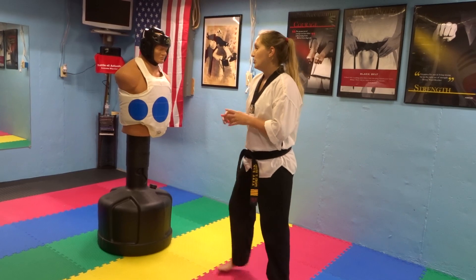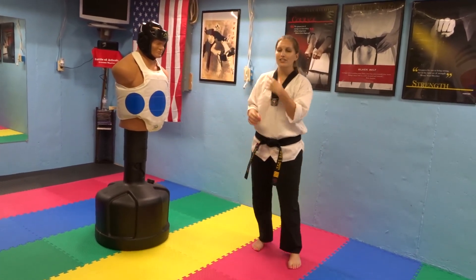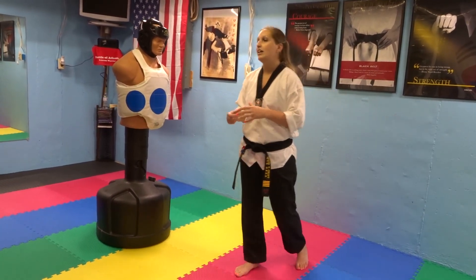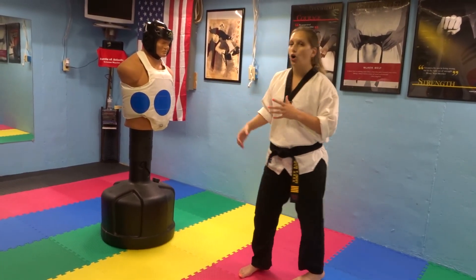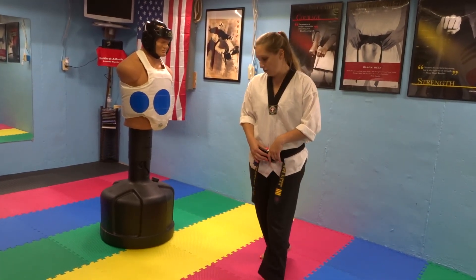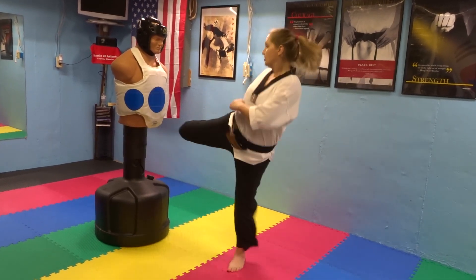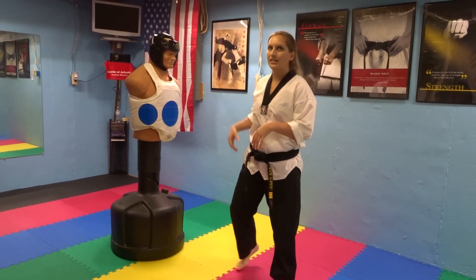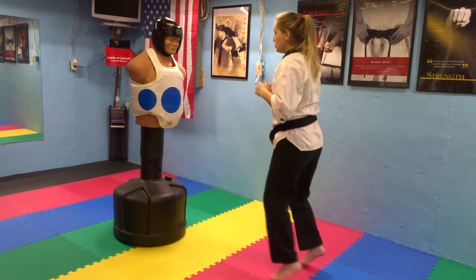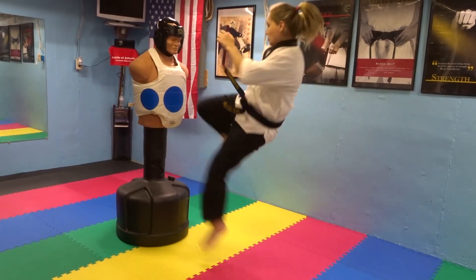Your next one is going to be doubles — you go one, two. This is more of a cup kick because it's coming up at an angle, but I'm going to include it in this round kick anyway. It's all in your hips. Think about your belt knot going from one side to the other side. As soon as this leg hits, your belt knot has to go to the other side and get that other kick off. One, two.